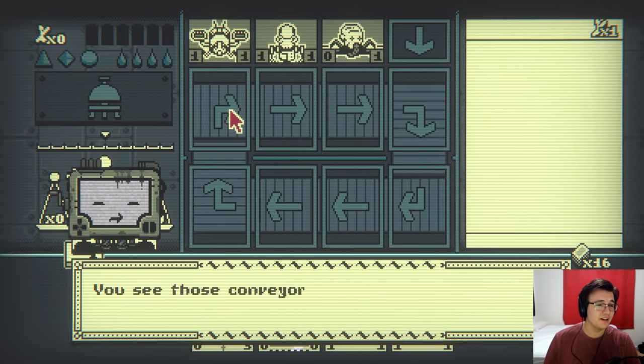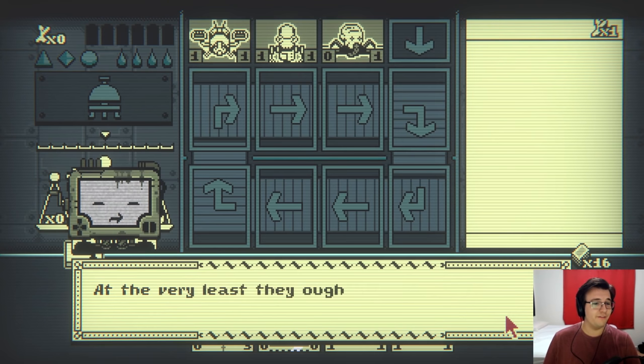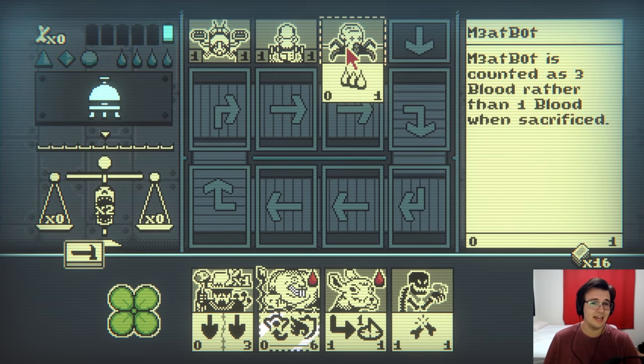What is this battlefield? You see those conveyor belts? Just like my factory. At the very least, they ought to test your lane positioning. My cards can go to his side, and his cards can go to my side. That's insane.